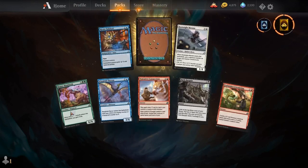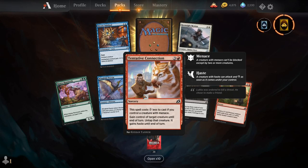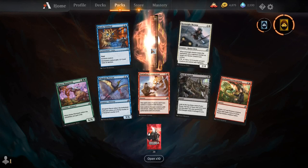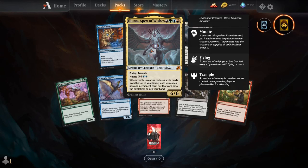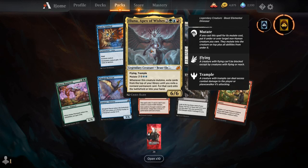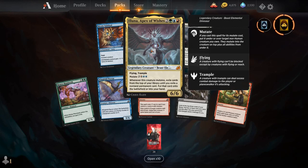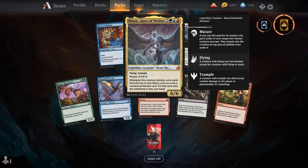Hearty Mammoth, Wingfold Terran, Tentative Connection, Dark Bargain, Forbidden Friendship, Keensight Mentor, Mystic Subdual, and our rare is Aluna Apex of Wishes — the Temur Apex. For 2, a green, a blue, and a red, you get a legendary creature Beast Elemental Dinosaur — a 6/6 with Flying and Trample. You can mutate it for 3, a Gruul Hybrid, and 2 blue. Whenever this creature mutates, exile cards from the top of your library until you exile a non-land permanent card; put that card onto the battlefield or into your hand.